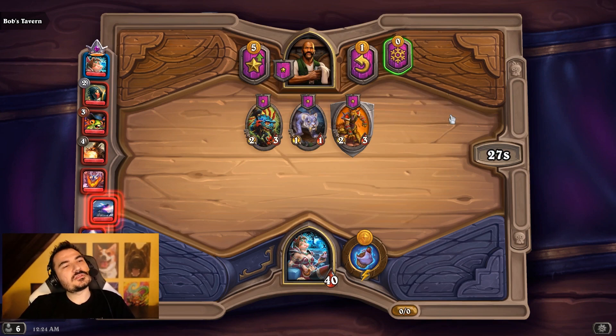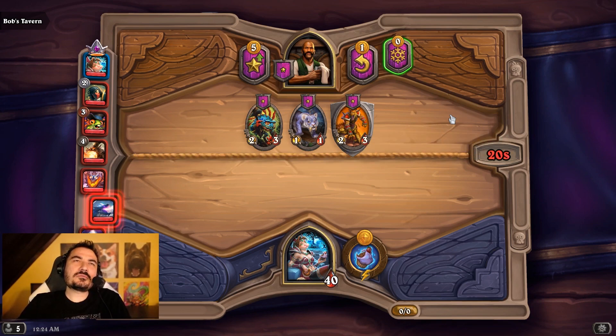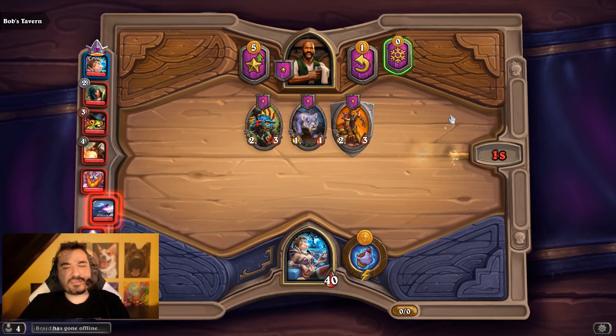Dragons, crappy beasts, Burlok. What are we looking for? We're looking for a mech in case we get a Cobalt, some trash beasts in case we get a beast guy or Khadgar, some demons in case we get a juggler — that just hits the beast. Pass.